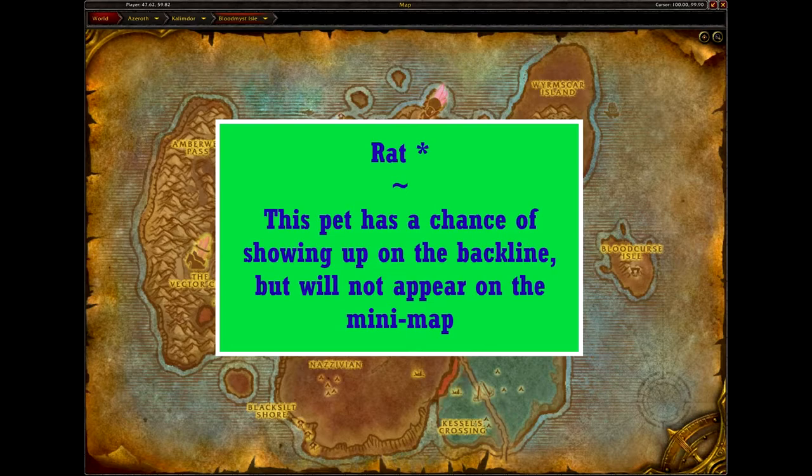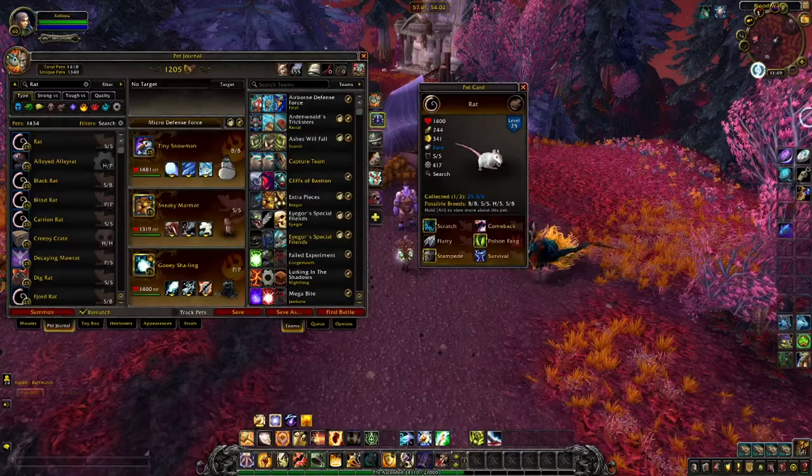The Rat is only found as a chance secondary pet, and given that they are found in a plethora of other zones, feel free to wait until you get to them to grab one. The Rat comes in three skins — brown, gray, and white — and four breeds. Given that most of the rats are fairly speedy, having any of the ones over 300 speed — the SS, HS, or SB — would probably work well. If you're looking for overwhelming speed, go for the SS. Survival can pair nicely with Comeback, and of course Flurry will always benefit from speed.